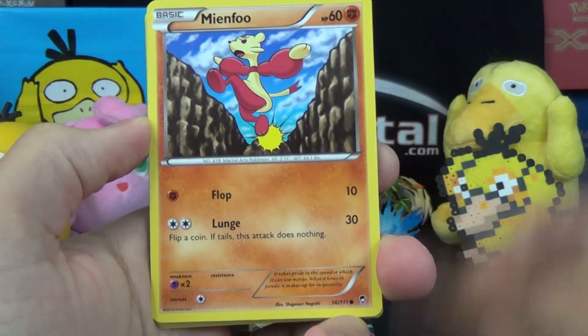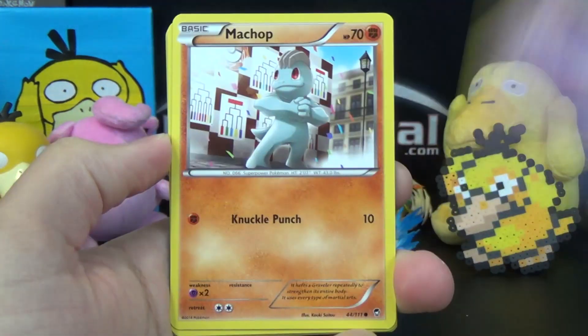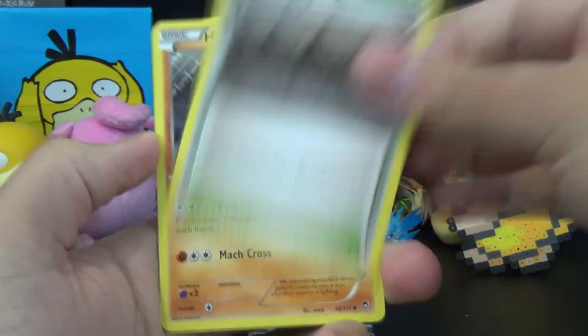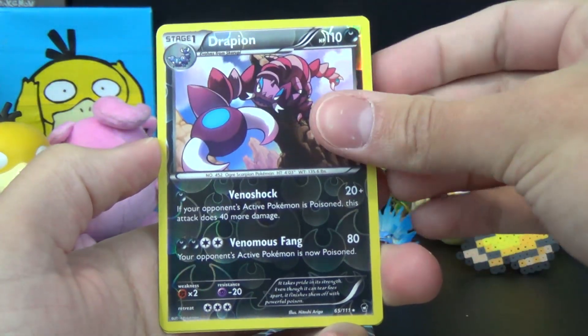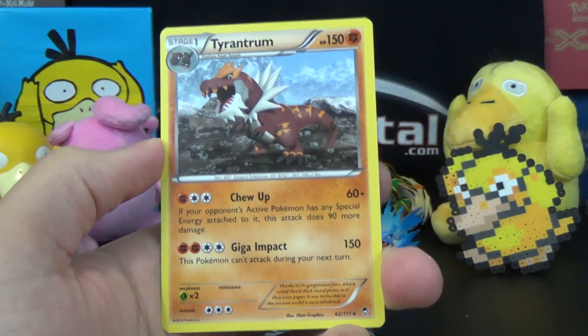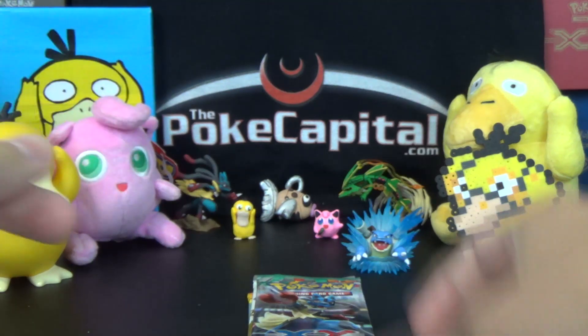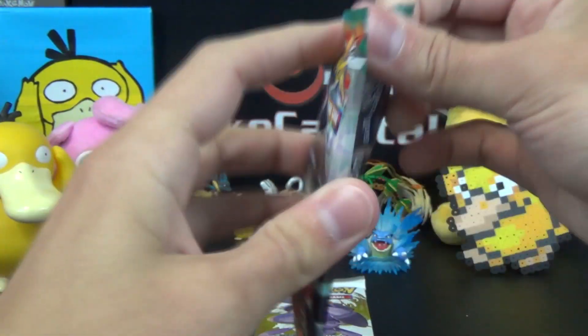We start off with a Clauncher, Mienfoo, Bellsprout, Golett, Mudshot, Axle Gear, Mountain Ring, Hitmonchan, Drapion Reverse Rare, and a Tyrantrum with Troop and Giga Impact, which came in a Tyrantrum pack coincidentally enough.